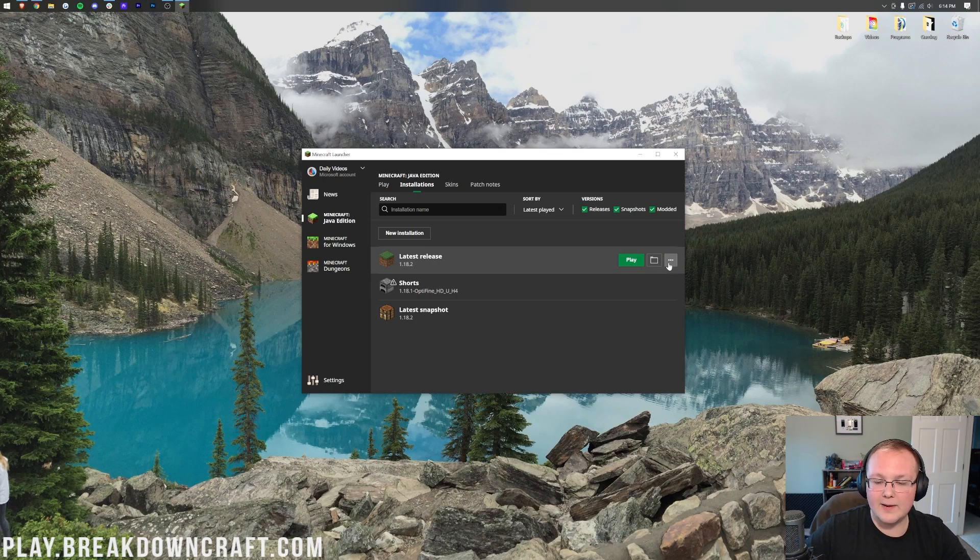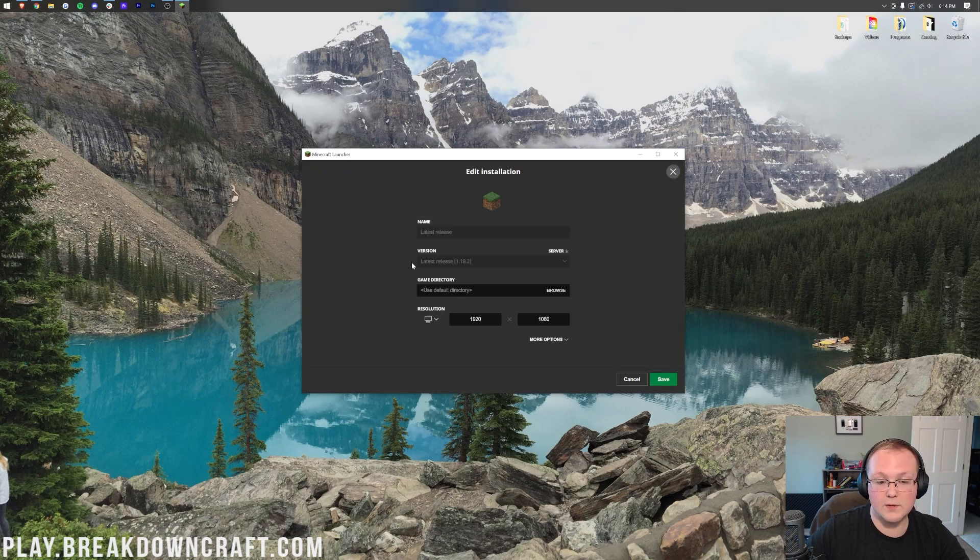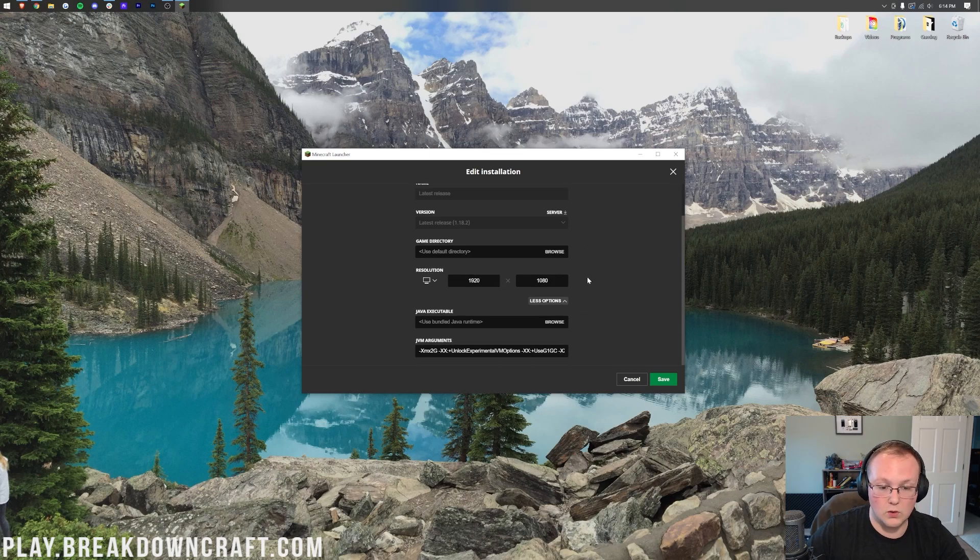Now go over to the right-hand side on the installation you want, click on the three dots, click on Edit, and then once you're here, go ahead and click on More Options. Finally, scroll down, and under JVM Arguments you'll have this: XMX 2G — 2G being the amount of RAM you have dedicated to Minecraft.